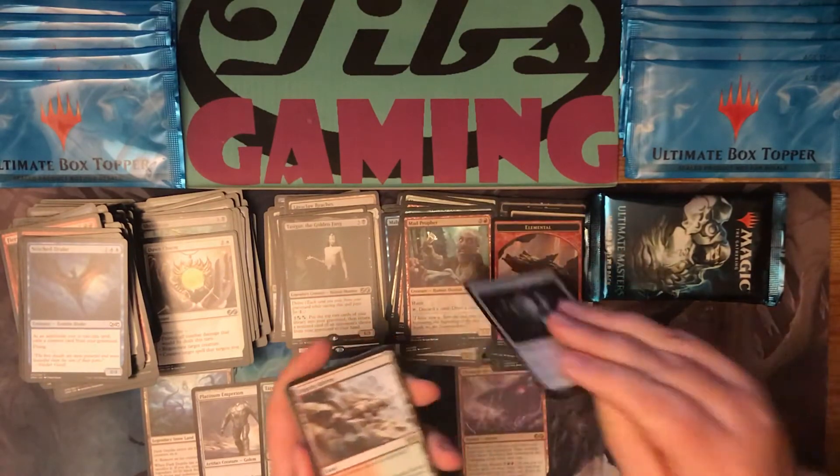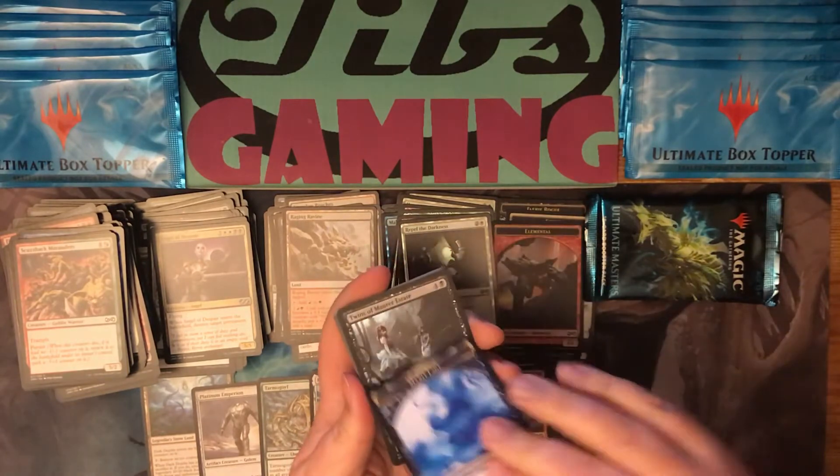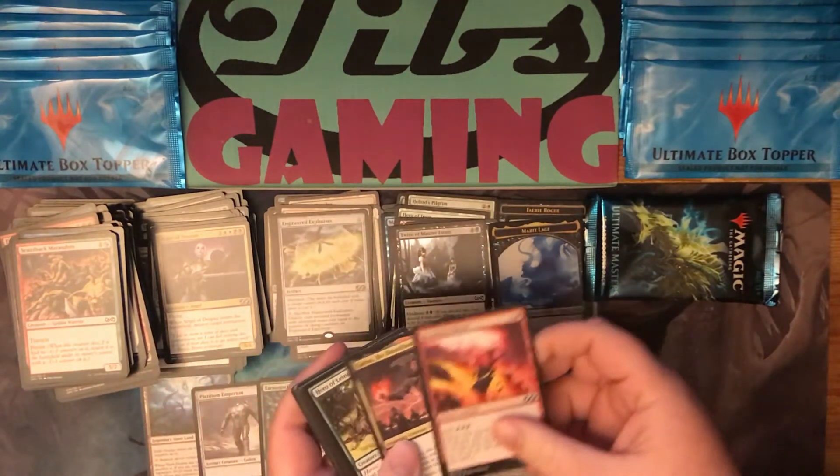Foil Repel the Darkness and a Raging Ravine. Foil Twins of Mara Estate and Engineered Explosives — a very nice rare. Desperate Ritual.